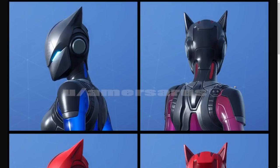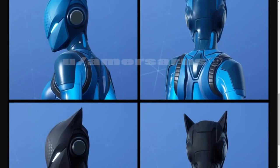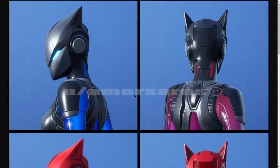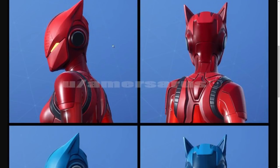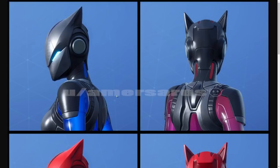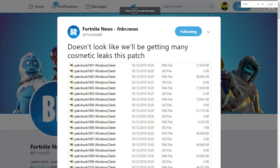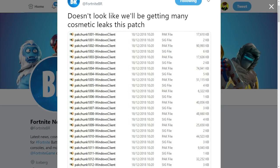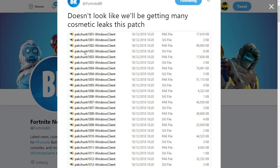For the skin leaks — a lot of leakers were saying there are going to be new options coming to almost all skins in Fortnite, where you can change the hat or remove headgear. For example, the Lynx skin is getting an option to remove her tail. So she had a tail and a ponytail — this looks a bit weird without it but it's kind of interesting. That is the skin leak for today.